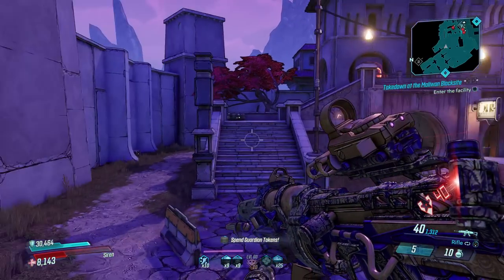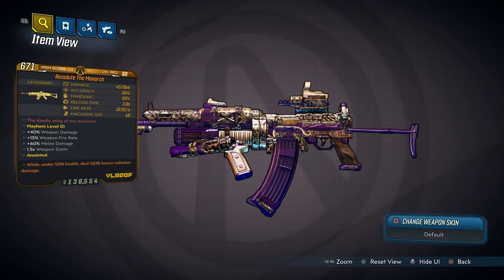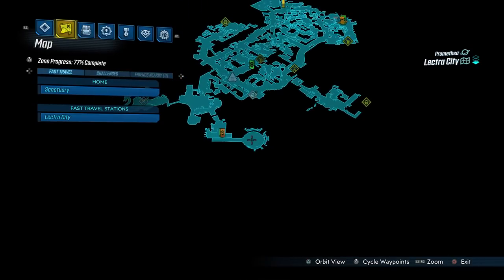At number two is the Monarch, one of the newer base game weapons introduced as part of Mayhem 2.0, and it can only be dropped from Killavolt, who you fight right about here in Lectra City.